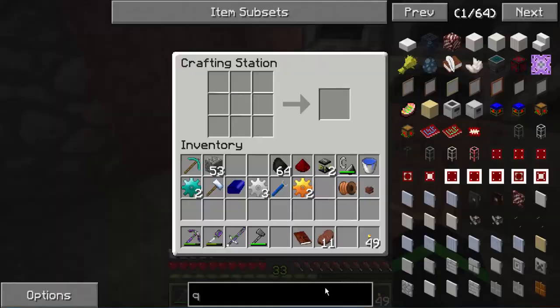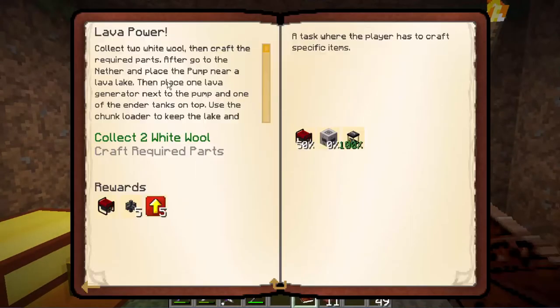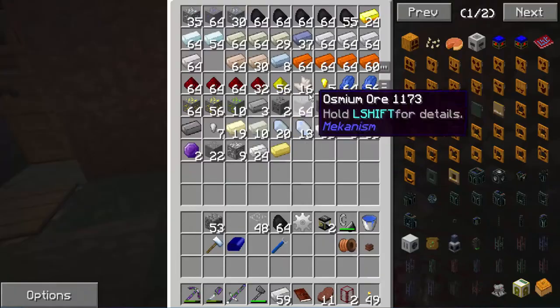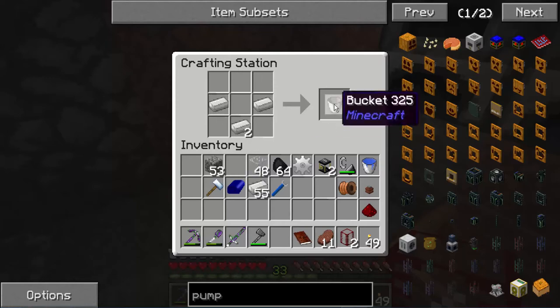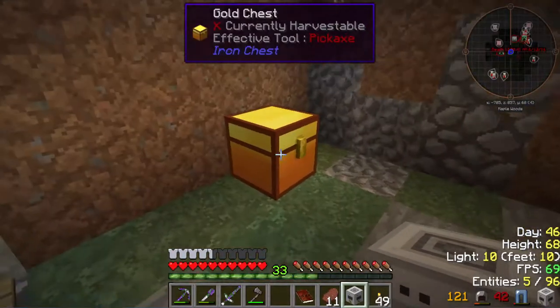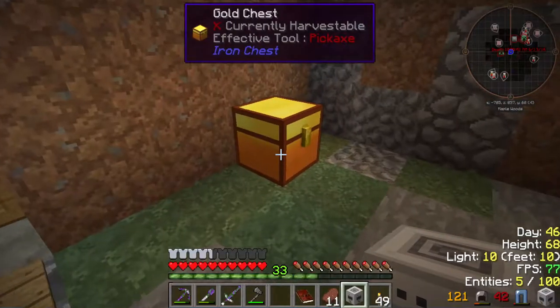Wait, hold on — I have to make the pump. Oh my goodness, there's just so many ways to make gears, it's just confusing me. Wait, wait — I can make it that way now. What the hell is going on? Okay, it's like a confusing trap on me. Alright, now we got our pump. It seems like it wants us to make another lava generator.